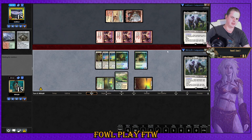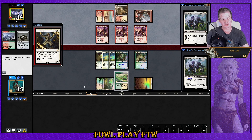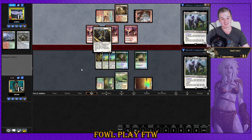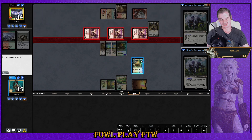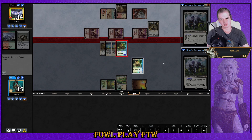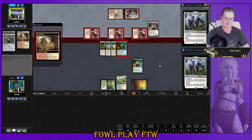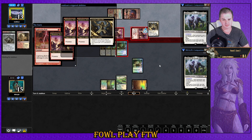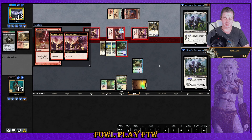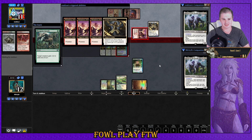I highly doubt we can attack here without just dying. Shame about game one — I think we misplayed when our opponent cast an instant instead of a sorcery, giving creatures +1/+1 until end of turn. I don't think we need to double block — single block is fine. Opponent has three cards left in hand; this is where I should be doing combat math. That Lightning Bolt casually deals seven damage. They've got Mutagenic Growth — I'm probably dead.